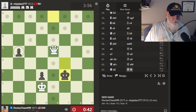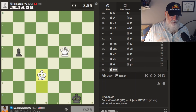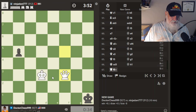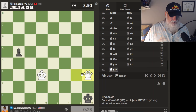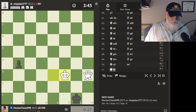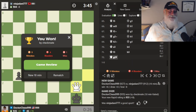We have to get him to move over to the side of the board. We have to get my king over there. We have to do this, this, and this — actually I did it wrong. This. This. And checkmate! That was crazy. Oh my goodness.